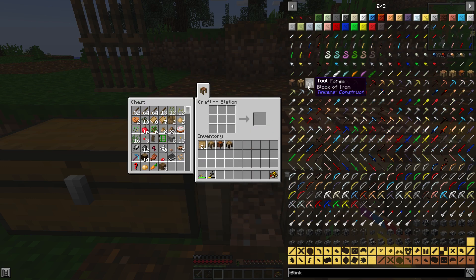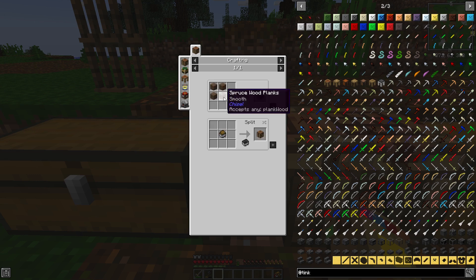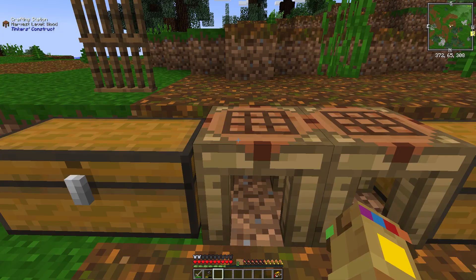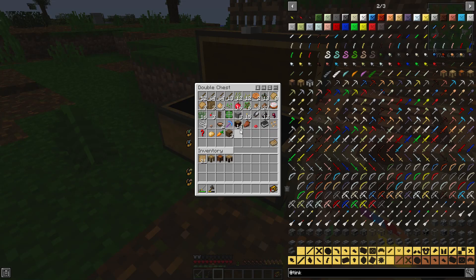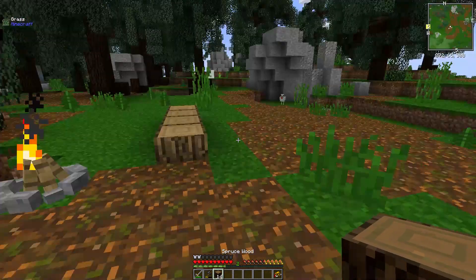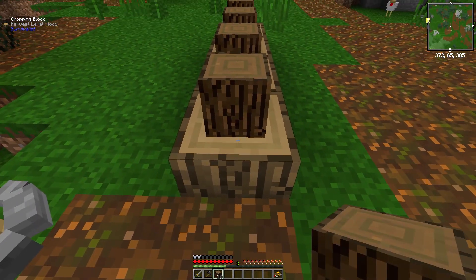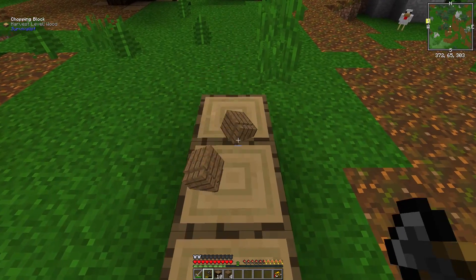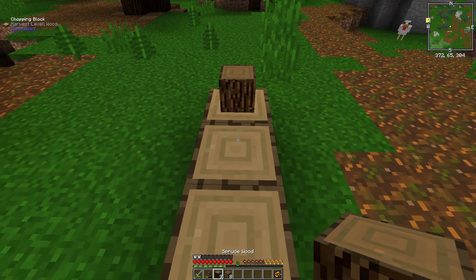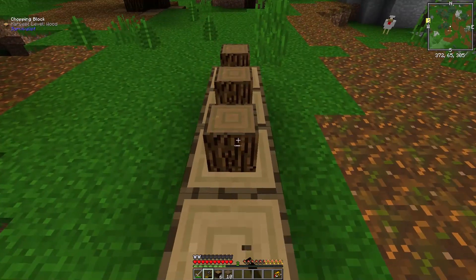I ran out of wood — Tool Station. We're going to need to make some more wood, which is unsurprising, right? We have 14 of these still. Let's go ahead and do the work. And I think a good time to end this episode will be when we get the Tinker setup and our first set of flint tools.